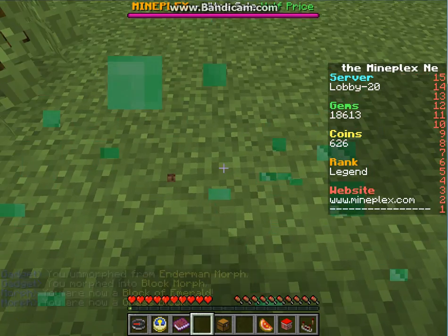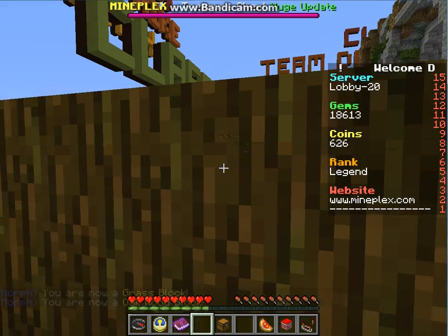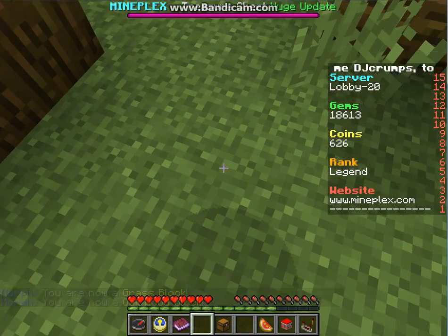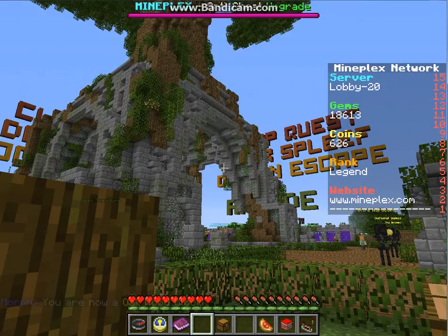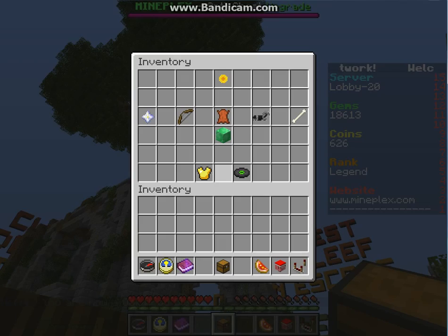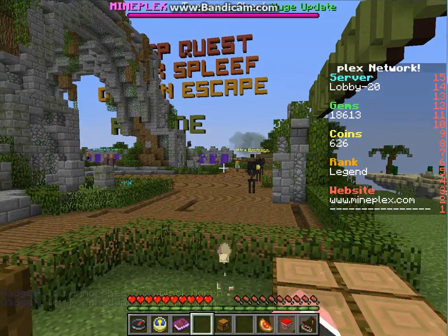The Block of Emerald morph — I can change into any block and people won't see me. It's amazing, I love it. You can just troll people, play hide and seek in the lobby and no one can find you.